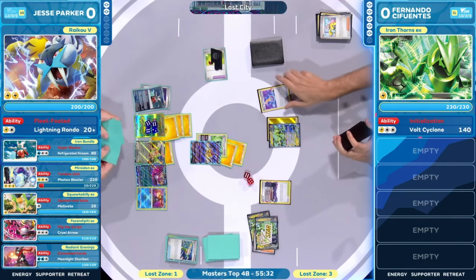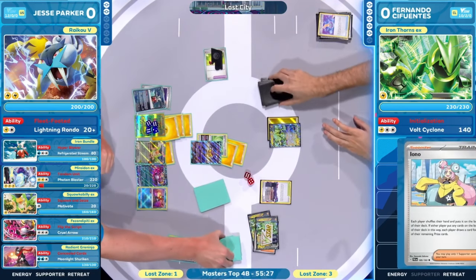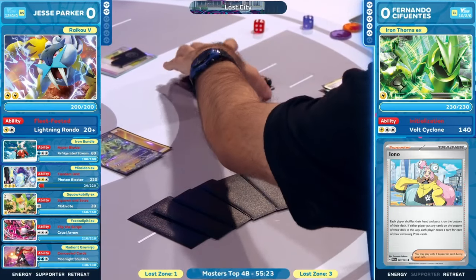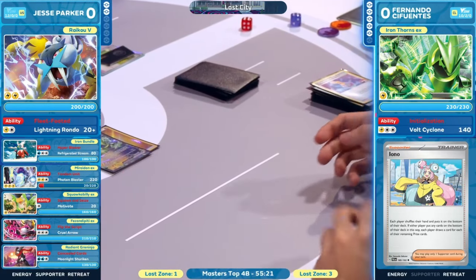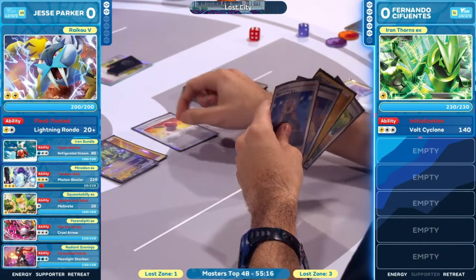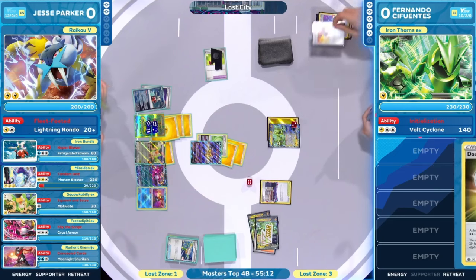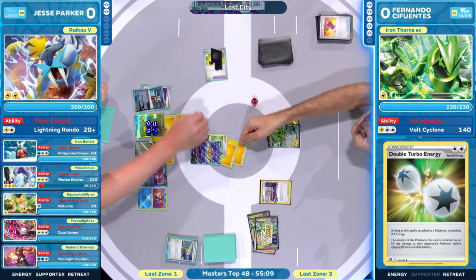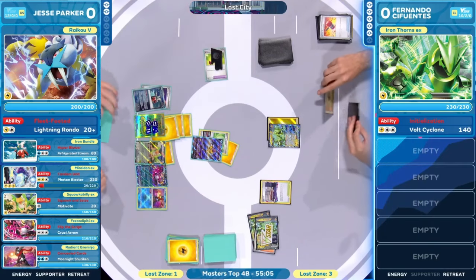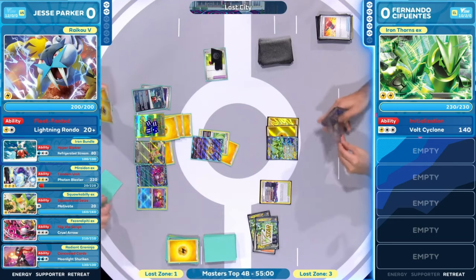Fernando is left here to try to pick up the pieces. We have an Iron Thorns EX in the active — working off an IONO now. That's going to be five cards. Finds the Lightning Energy instead of the Double Turbo, but the last Crushing Hammer. It is heads this time around for Fernando Cifuentes — that's at least a little bit. Going to remove that energy from that Raikovie, slowly dwindling down those pieces there from Jesse Parker.